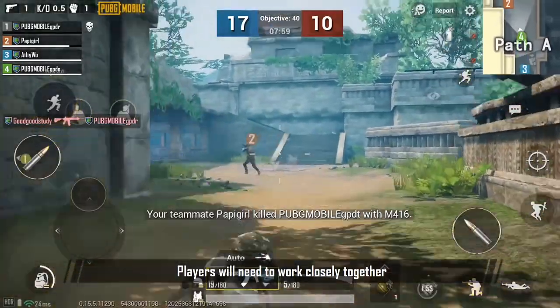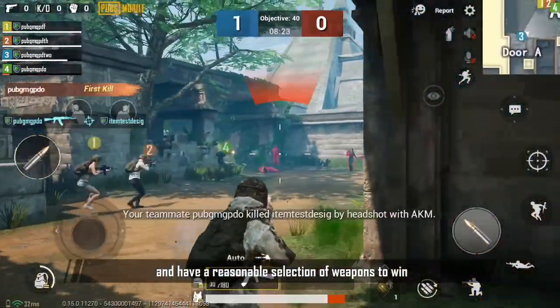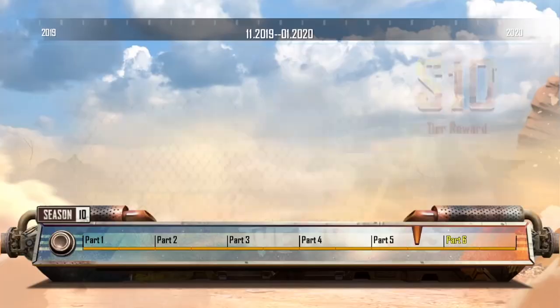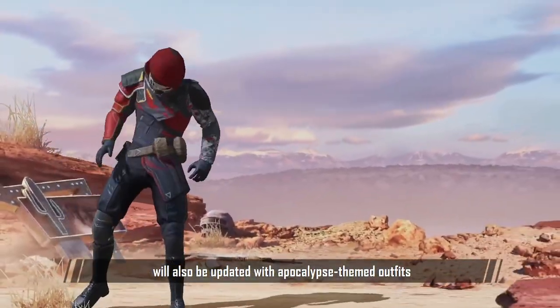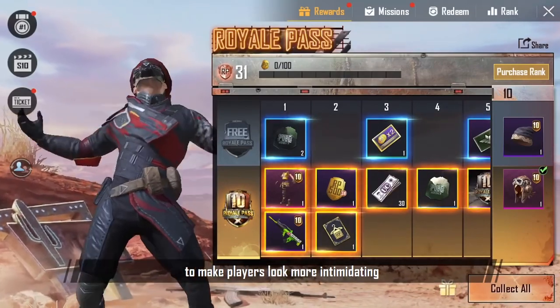Players will need to work closely together and have a reasonable selection of weapons to win. Royale Pass Season 10 will also be updated with Apocalypse-themed outfits to make players look more intimidating.